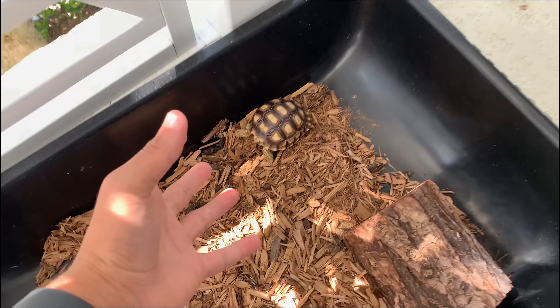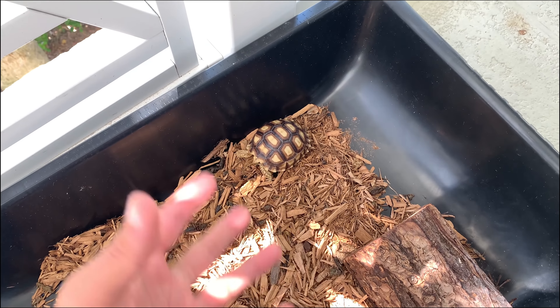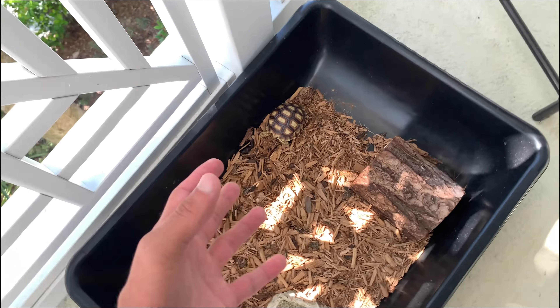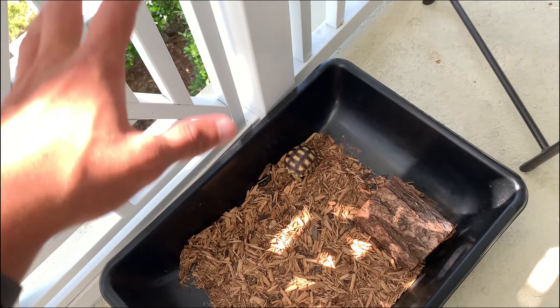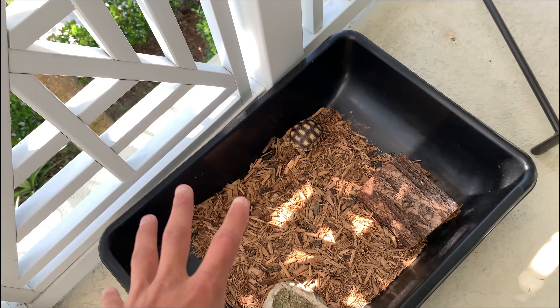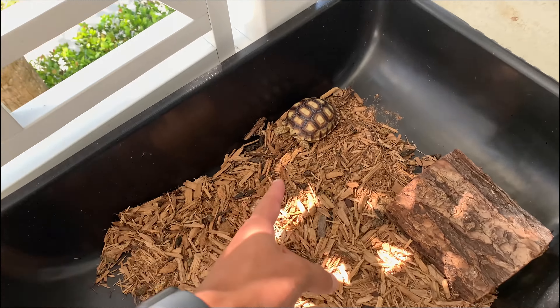Here is the tortoise we are going to be surprising Paul with. He has no clue. Blake gave it to Paul to give to me, and Paul has seen him before — he was very, very small when he gave me him. So now he's outgrowing this little enclosure, and we're going to be giving him something way better outdoors. I'm going to bring him to Paul's and set up a whole enclosure, then Paul should be getting home later today to see his new tortoise.